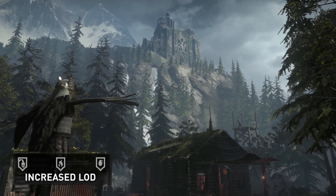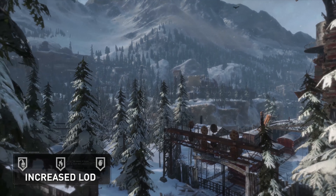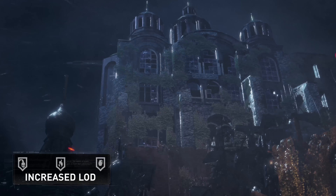With the increased power available on the PlayStation 4 Pro, we were able to enhance the geometry in objects like buildings, so they have significantly more detail when viewed at a distance. As a result, hubspaces feel even larger now and aid the player's exploration.